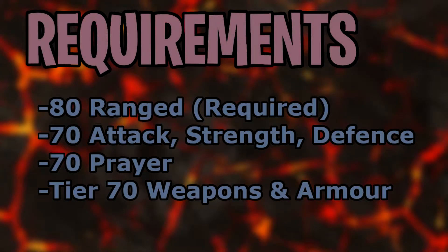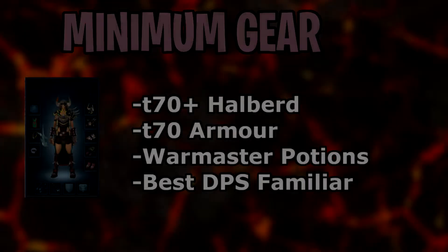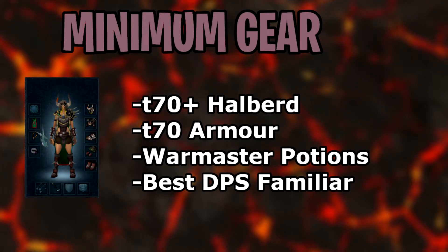This episode is all about the Twin Furies in God Wars Dungeon 2. It's the first boss on the recommended bossing list in the PVME Discord. The requirements and recommended stats are on the screen. I suggest using a Halberd ranged weapon, such as a Crystal Halberd or better, especially for the parts of the fight where you can hit both of the Furies at once. The AoE damage will help a ton.